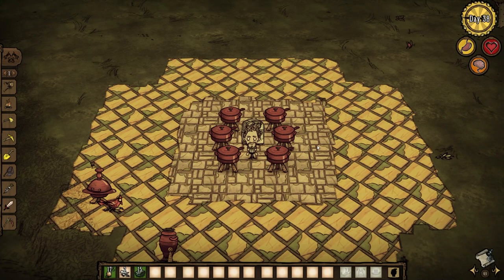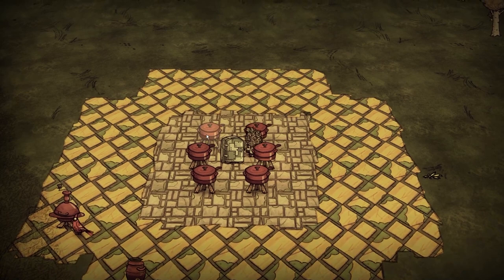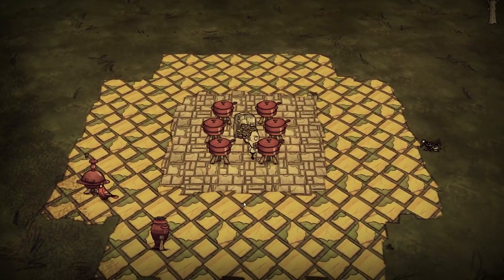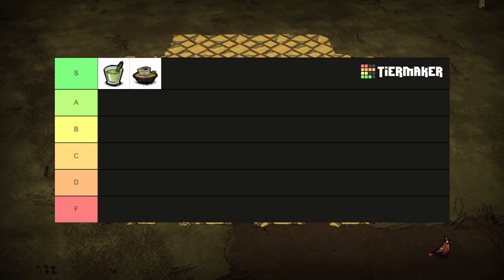Many iconic dishes in the culinary world were born of poverty, so it's no wonder that many chefs know how to make a delicious meal with whatever they've got. Some bones, onion, and anything except a twig makes bone bouillon, the heartiest meal in the game. 32 health, 150 hunger, and 5 sanity is pretty incredible for a dish that is 50% not food. S tier.